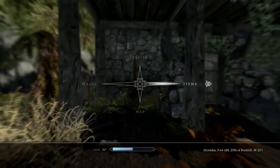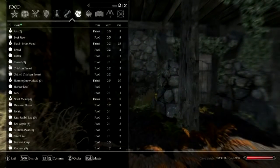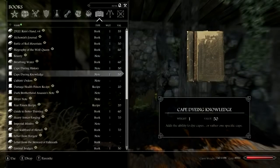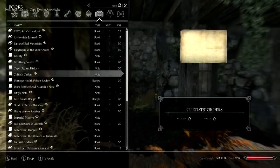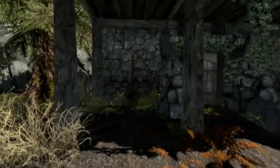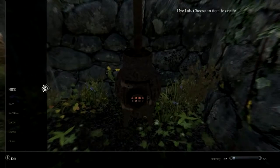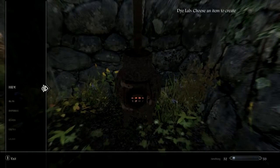Now all you need to do is read one of the books you just bought, which is the Cape Dying Knowledge. This has given me a spell. And now all we need to do is go to the dye lab, use it, and we can dye our cape.